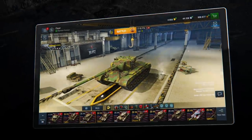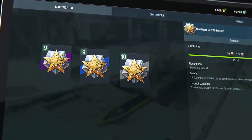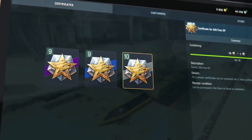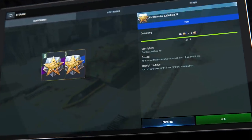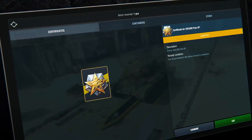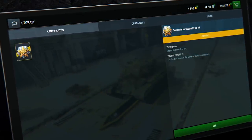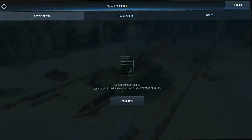And one more thing: certificates for free XP can now be combined. Ten common certificates can be combined into one rare, ten rare ones into one epic, and ten epic ones into one legendary. The legendary certificate will give you 350,000 free experience per use.